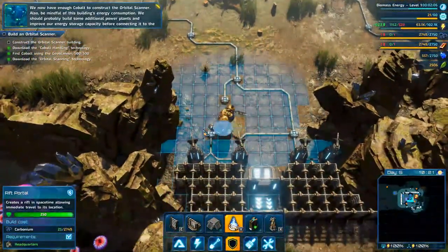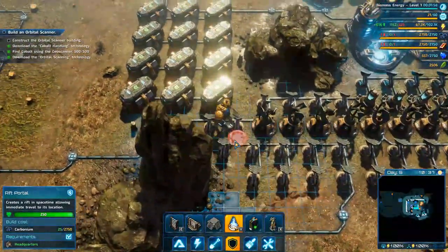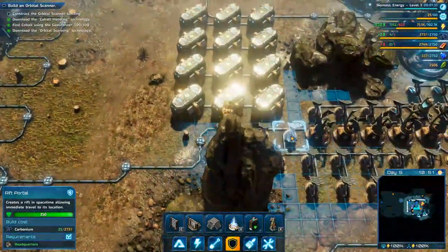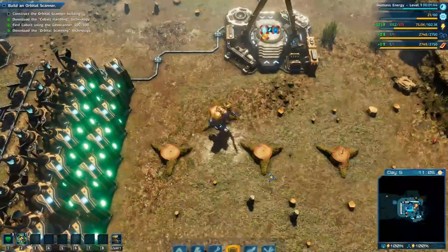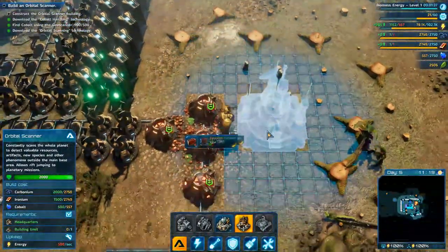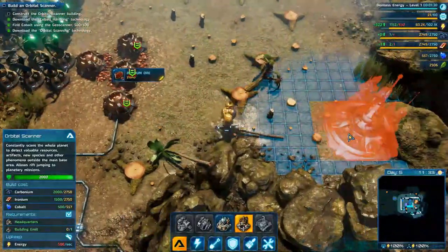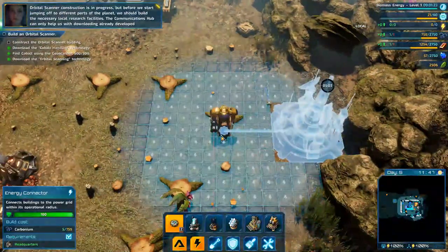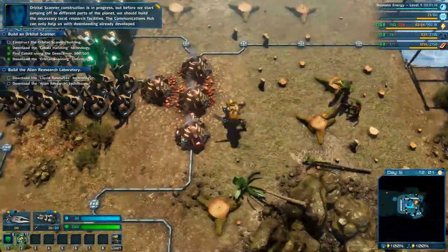Let's go over here as well — I don't think we need one right there but we can put one up here. Now I have to construct the orbital scanner. The orbital scanner is going to open up a whole lot once we get it going, as we'll be moving around different zones. Let's give it lots of room. Let's put it completely out of the way somewhere so it won't be an issue.